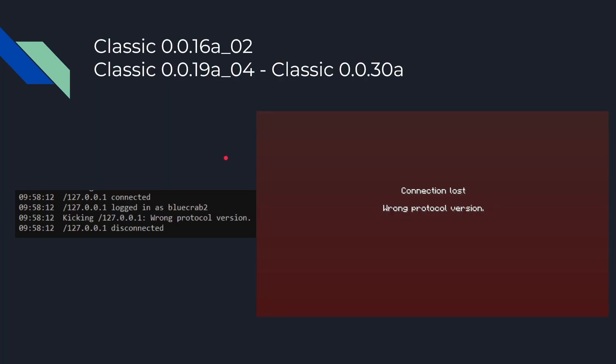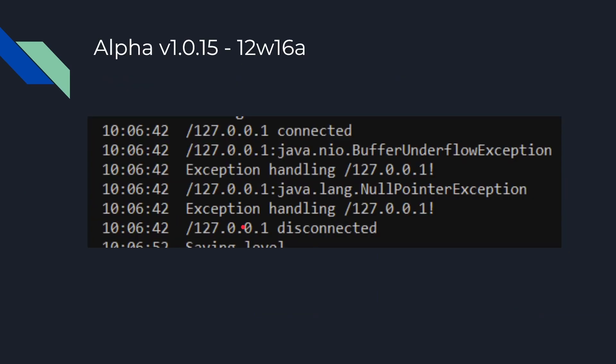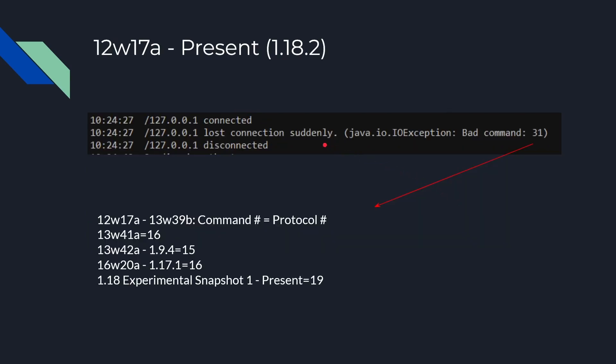The exception message depends on the version we try to connect from. During classic, we get the proper wrong protocol version exception. From alpha version 1.0.15 to 12w16a (a 1.3 snapshot), we get buffer underflow and null pointer exceptions. Then from 12w17a to the present, we get an IOException bad command, and the command number also depends on the version. From 12w17a to 13w39b (a 1.7 snapshot), the command number equals the protocol number. That changes in 13w41a with the Netty rewrite to always 16, then changes to 15 in the very next snapshot and remains through 1.9.4, then back to 16 from 16w20a to 1.17.1, and finally from 1.18 experimental snapshot 1 to present it's always 19.